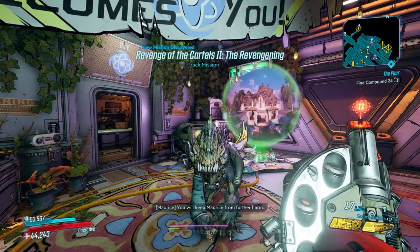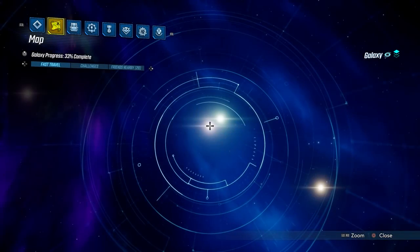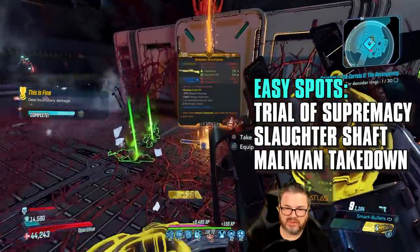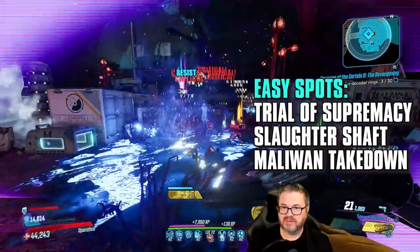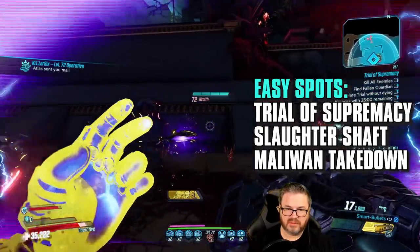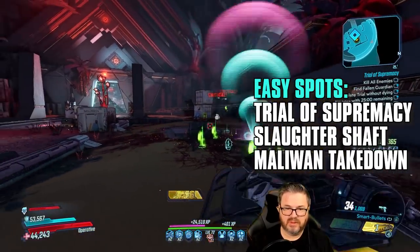After speaking to Maurice, you'll get a mission to hunt cartel members across the galaxy and collect rings that you can then use to open up the gate to get into Villa Ultraviolet. A couple of quick and easy spots to collect the rings include the Slaughter maps, which are very fast and easy. The Trial of Supremacy is really good and easy for those, and also the Maliwan Takedown — those are my favorite spots to get the rings quickly.